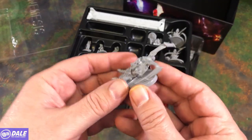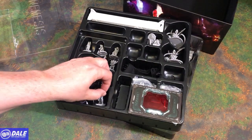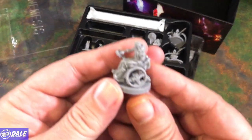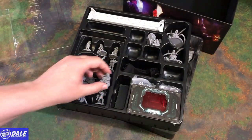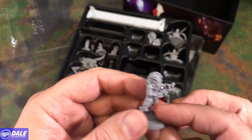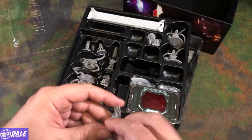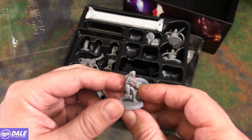We'll take a look at some of the minis. We've got three creepers that'll be creeping around the floor coming after us. And our characters — without the name tags I don't know who these are going to be. Some pretty good detail on all these, even on the bases. This has got to be our fighter. Another one of our characters — I guess they're a rogue-like person, scout maybe.